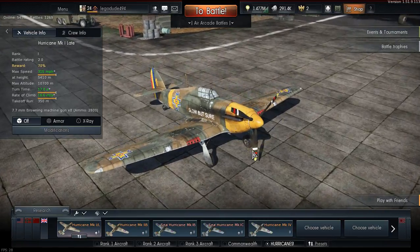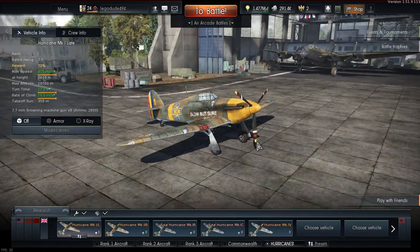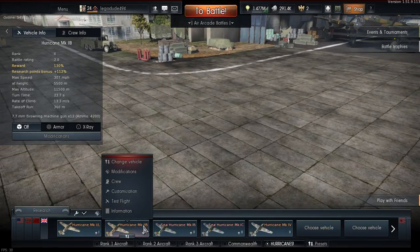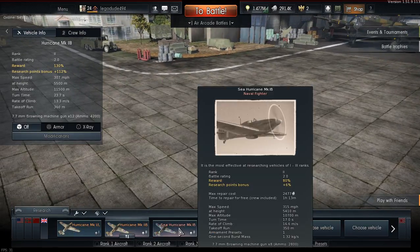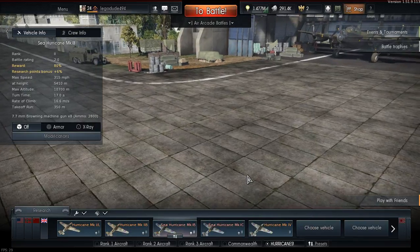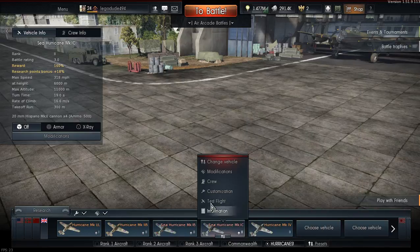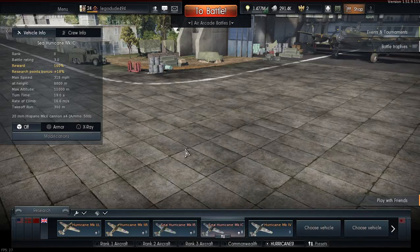I can almost choose the camouflage based on which map I get when I load up with the Hurricane Mark 1. Still looking for a Mark 2 German skin. Sea Hurricane is obviously still Night Fighter, and Sea Hurricane Mark 1 C is still a Night Fighter once it loads up.